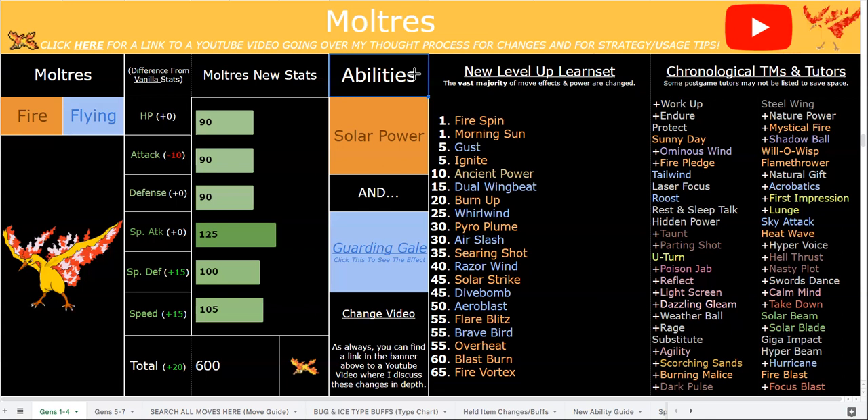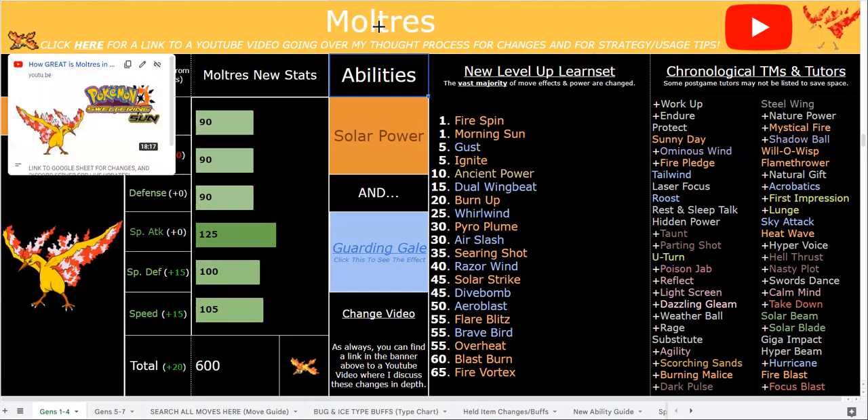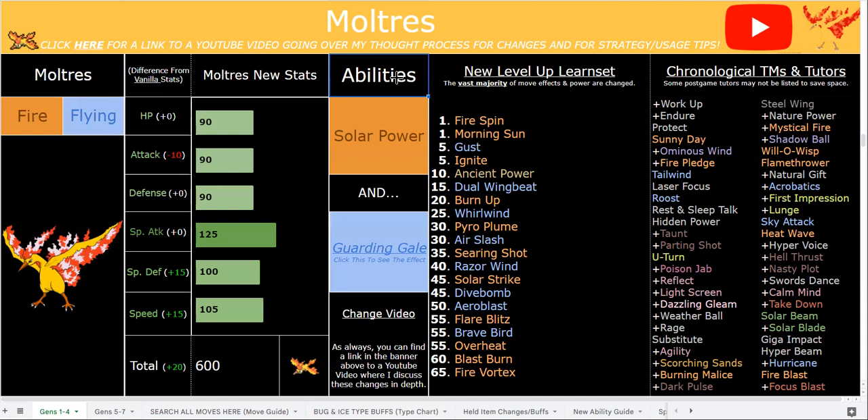Moltres is great both defensively and offensively with very valuable resistances. With Garden Gale, it is only weak to Rock two-times and Water two-times, and that's it — it keeps its Ground immunity and is neutral to Electric. Garden Gale also overrides the opponent's weather when you switch in, so Sweltering Sun, Stormy Seas, or any regular weather gets overwritten. Solar Power with a Heat Rock is pretty cool, but you don't even need a Drought Pokemon — just use Sunny Day plus Heat Rock, then Parting Shot, Volt Switch, or U-Turn into Moltres for nine full turns of Sun.